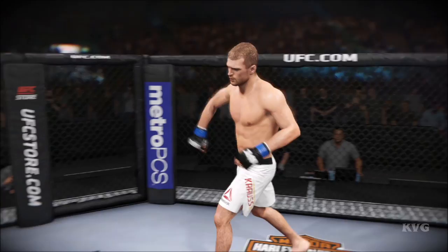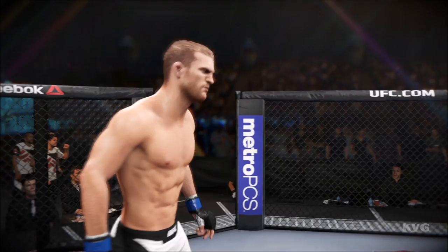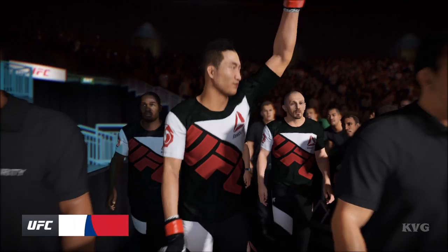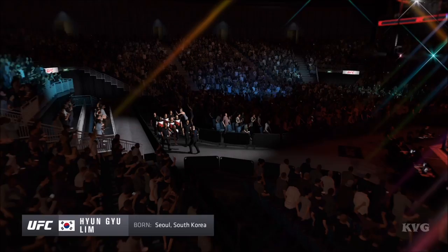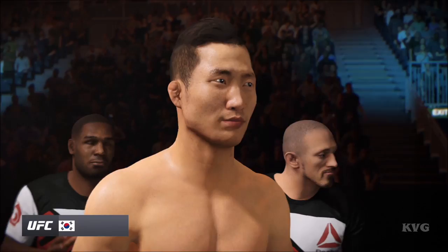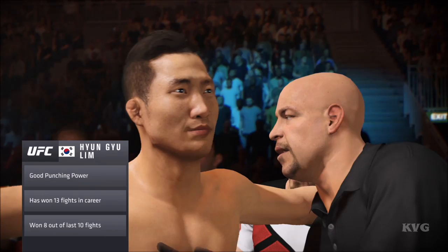Pascal Krause enters the octagon, ready to go to battle. Young-Joo Lim is looking for a dominant victory as he works his way towards the octagon. This guy is an elite submission fighter. He has a world-class Brazilian jiu-jitsu game, and if he gets this fight to the ground, he will have a distinct advantage.